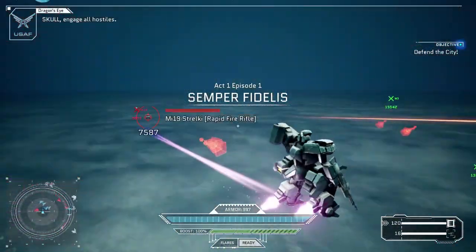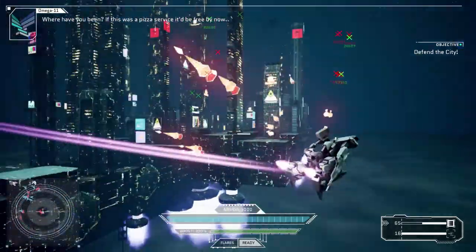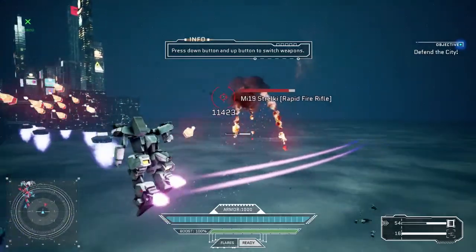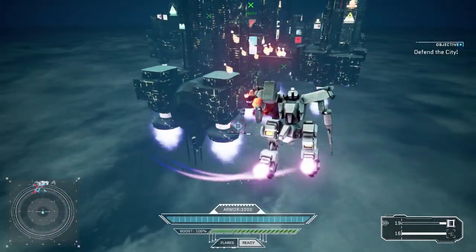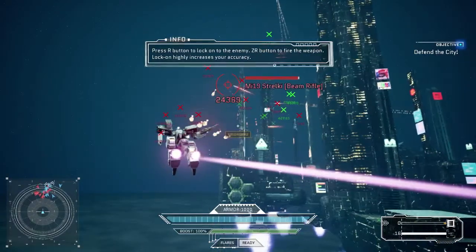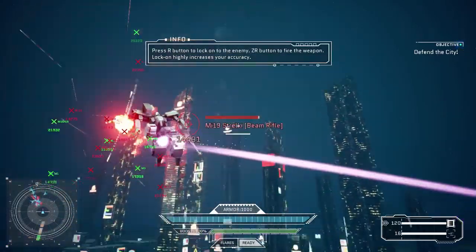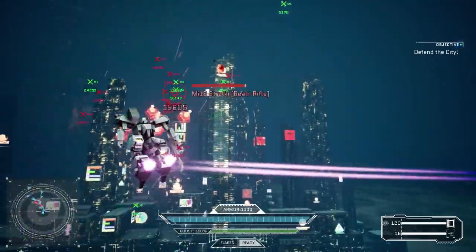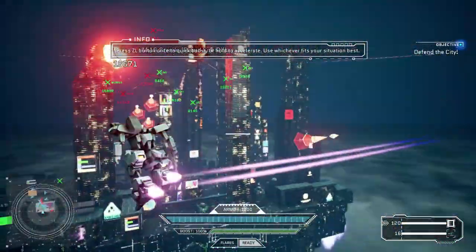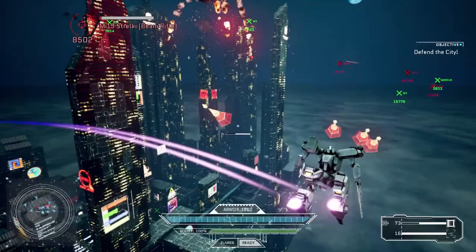Okay, here we go — someone's shooting already. The controls take some getting used to, they are kind of complex. You use X and B to ascend and descend, your trigger buttons do all your shooting and firing, your left trigger is your boost, your left bumper opens your weapon wheel, and right bumper does nothing. Y is reload — I'm trying to remember all the different buttons.